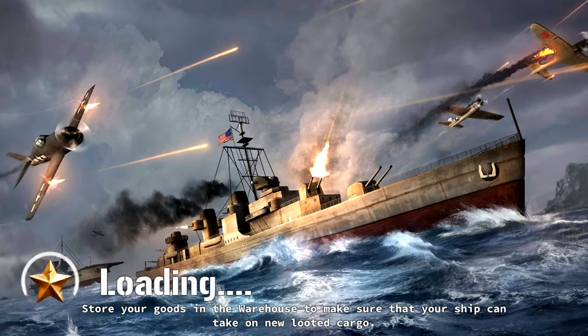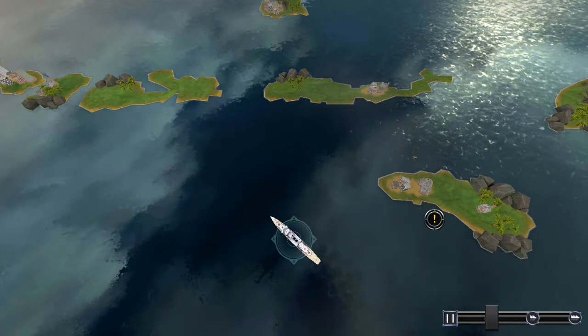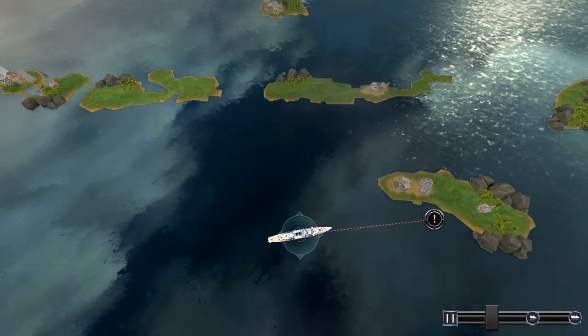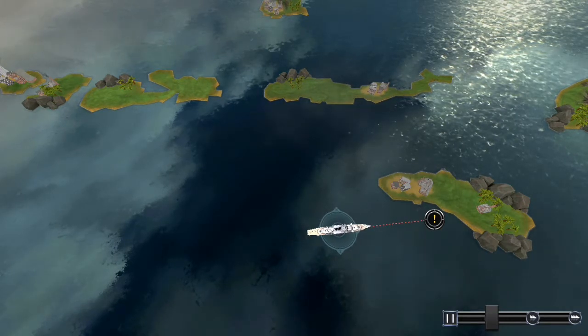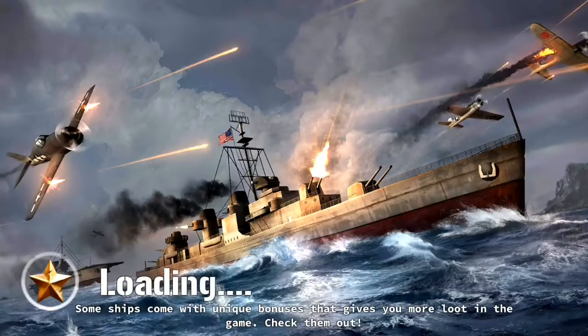We're going into another match. The links are in the description below — it is available on Android. When they show you the map, you just click on a location and the ship will go towards it. Then it asks you for the battle, you click on battle, and you're jumping in — it's quite fast-paced.